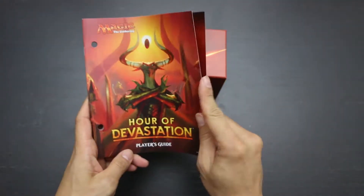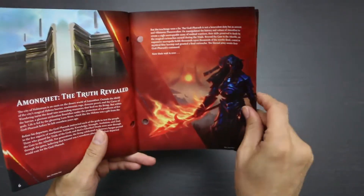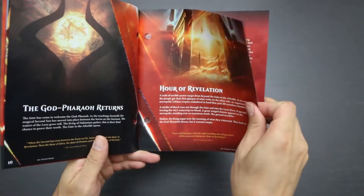Here's the Player's Guide, and if you take a look inside, you get information on the mechanics, cards, characters, story, and land, so this is all kind of cool.